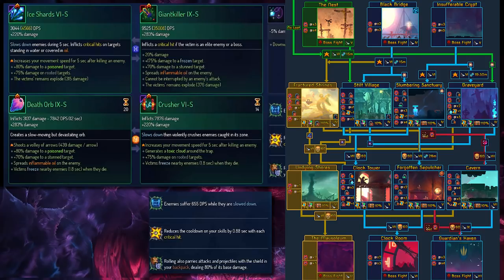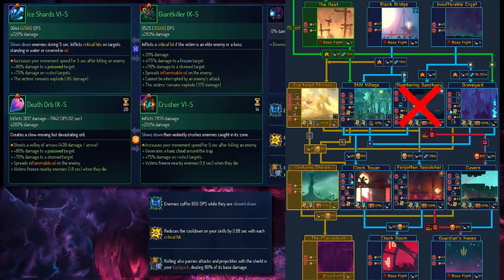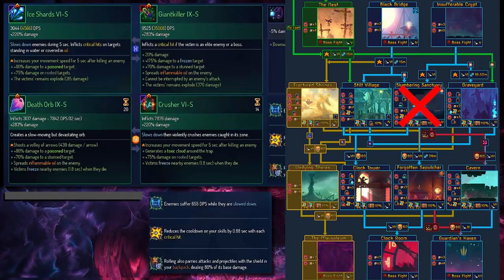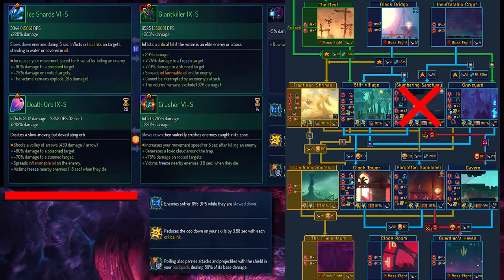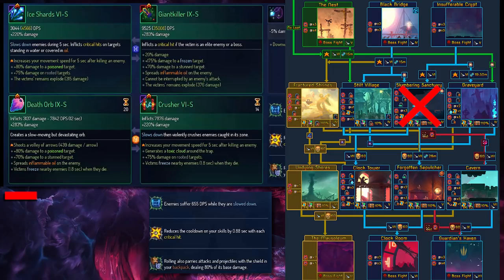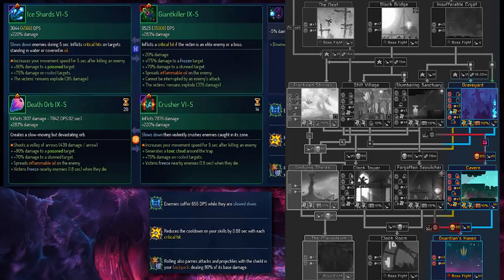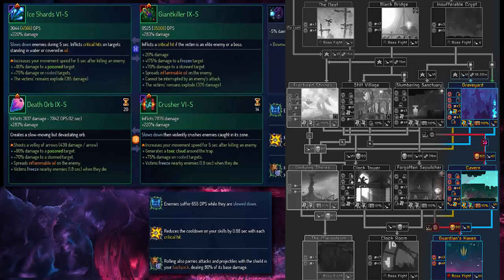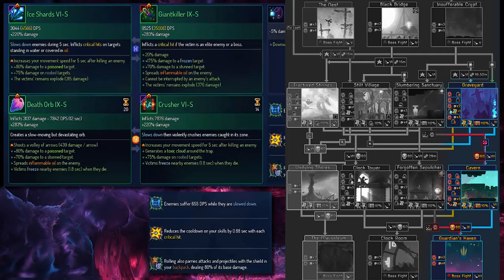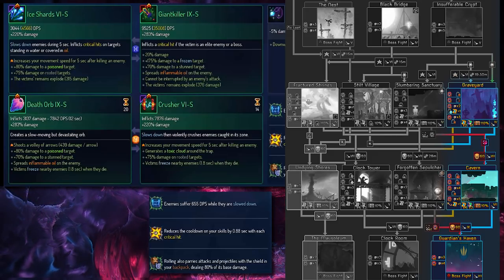Next up is a Survival build with Ice Shards and Giant Killer. We have some nice slowdown synergy with the Frostbite mutation as well as Armadillo pack, so we also have a shield in our backpack. This time around, we just finished fighting Mama Tick, so our next choices of biomes are Stilt Village, Fractured Shrines, and Graveyard. Because of the high DPS of this build, I would say this can actually fight Giant. For routing, I probably would have gone to Graveyard, then Caverns, and then fight Giant. Giant Killer, with the support from Ice Shards' slow attack speed, we can compensate with Ice Shards.